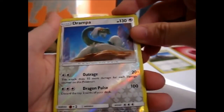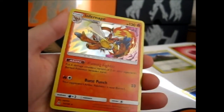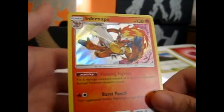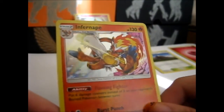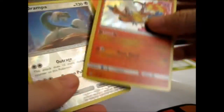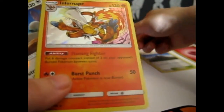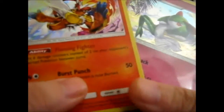A Drampa Reverse Rare — that's nice. And an Infernape Holo — that's nice. I don't actually have this one yet, so that's good. That is actually pretty good — you get a Holo Rare and the alternate art card.